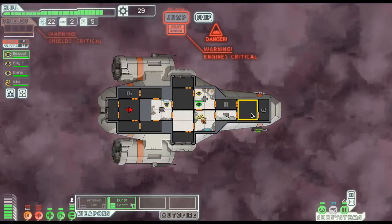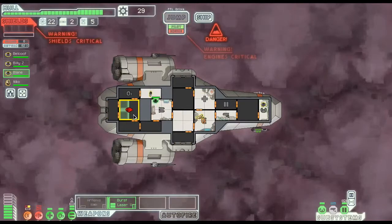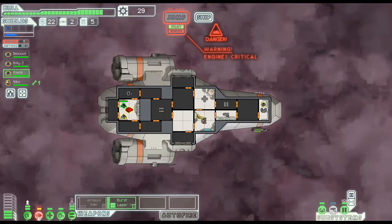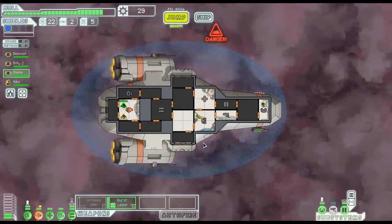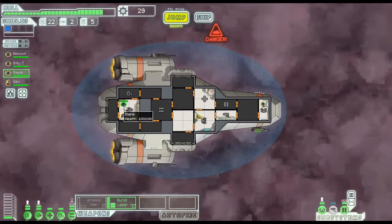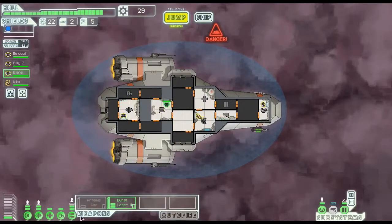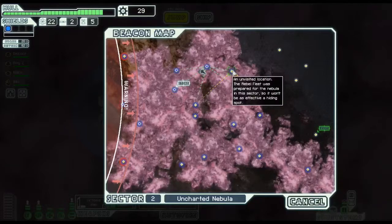Nico, go back in there. Belkut, go back to the front. Billy, let's go here and repair. I'm going to get Kyle to help repair this room and we should be good. Automatically all these systems pull away from the power source, but if we repair quickly we should be fine. I powered down the Artemis missile but that's okay. Let's jump to the next beacon.